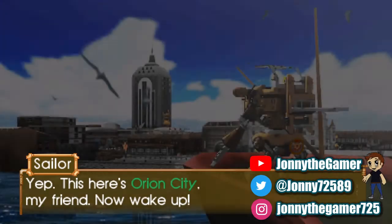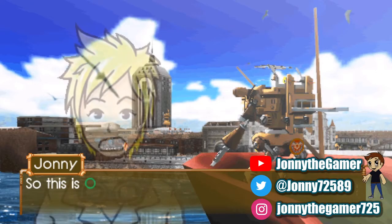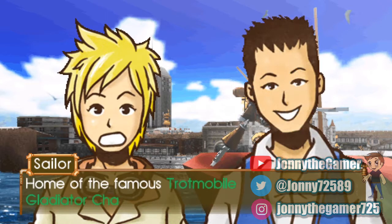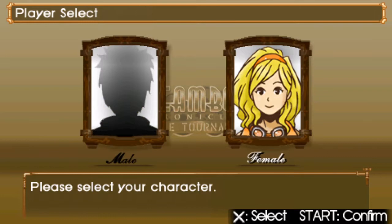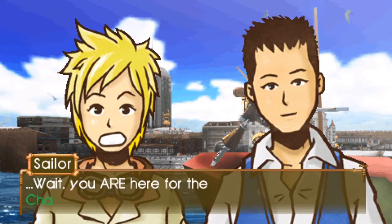The game starts out with the main character traveling to Orion City by a giant ship. The city is steampunk themed and is the place where you will be spending most of your time in the game. You can choose the gender for the main protagonist and name them, but there is no cosmetic customization, which was disappointing for someone who enjoys being a fashionista in regards to video game character cosmetics.